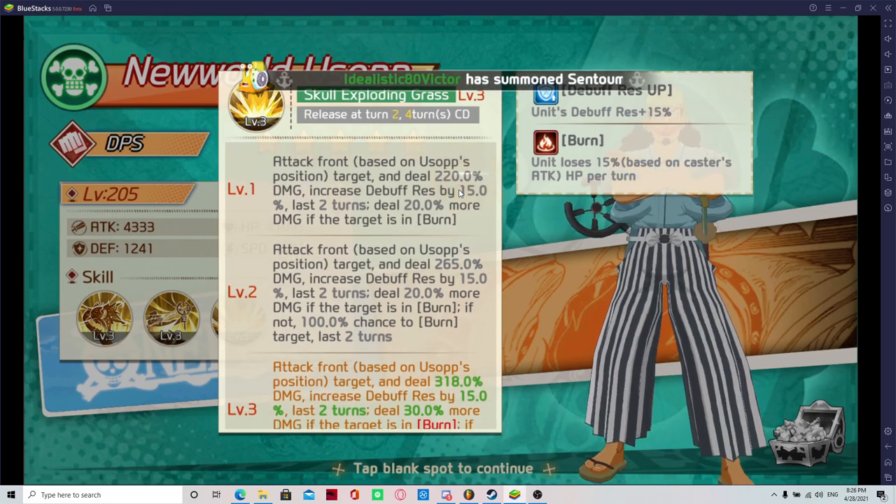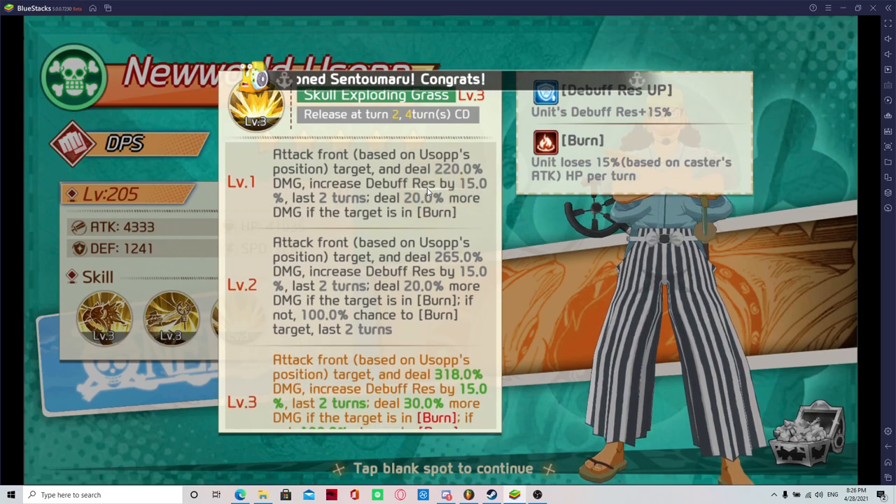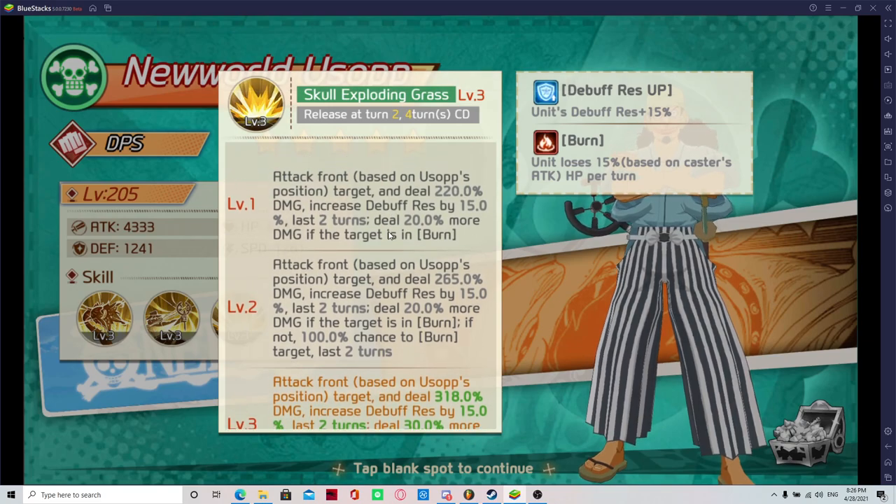Debuff resistance — it's useful, but at the start there might not be a lot of people using characters with debuffs, so it might not come into play much.